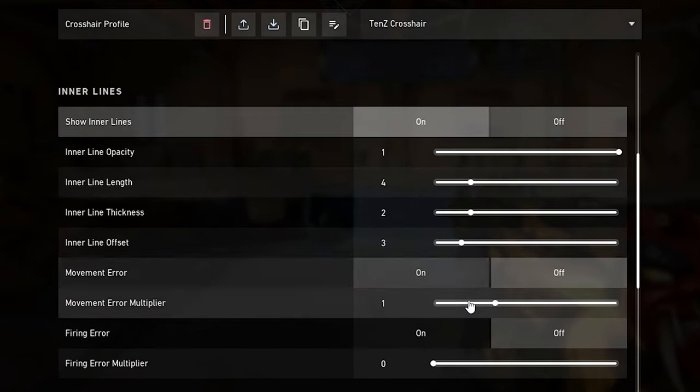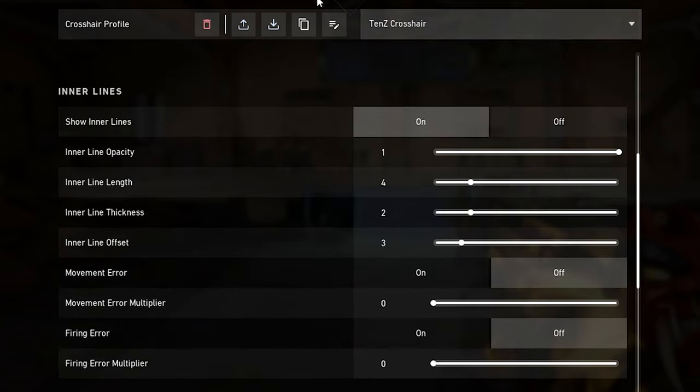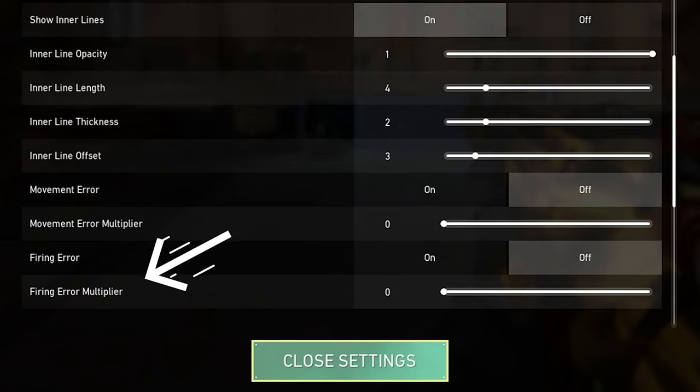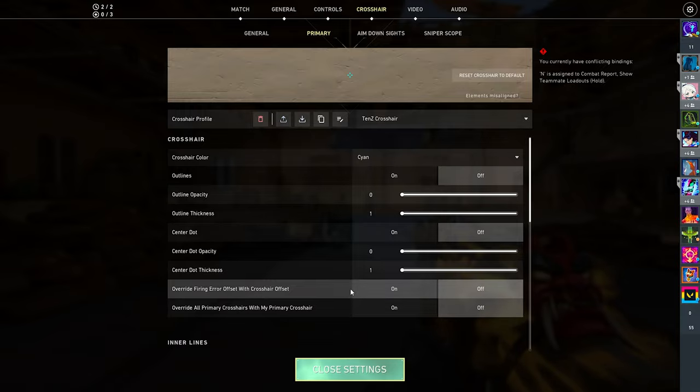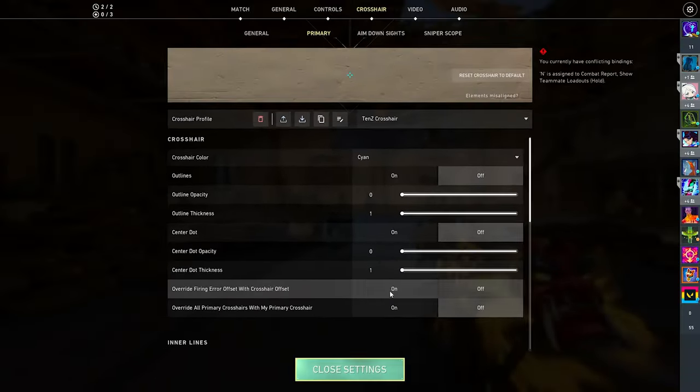Personally, I love playing with only static crosshairs because they give the most precision. For 'Firing Error,' always turn this option off — it's completely unnecessary and you won't find any real benefits. End of story.